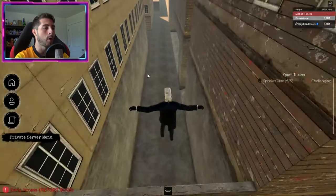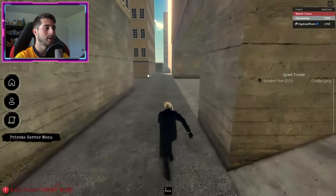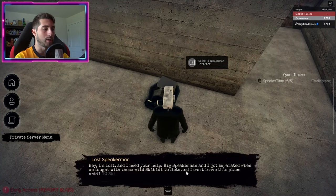Right between these buildings there is going to be a little wall. Go ahead and hop over that wall like so, then walk forward, and in this open area there is our Lost Speaker Man.